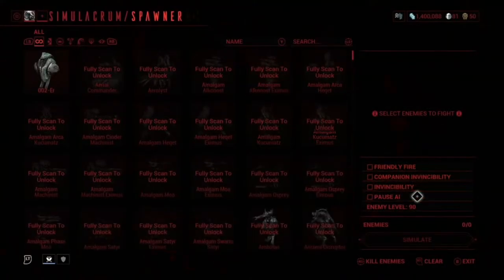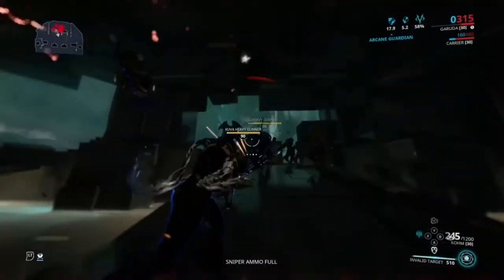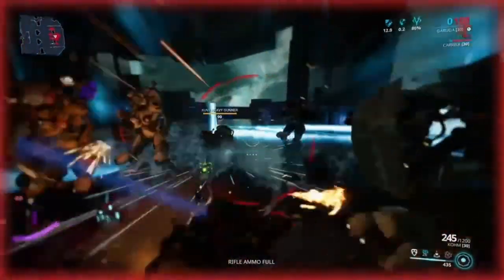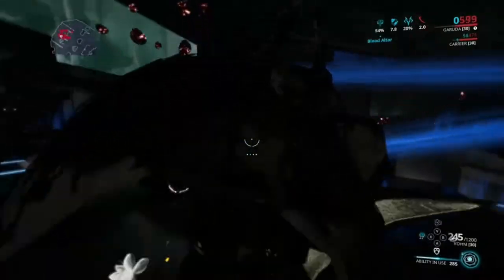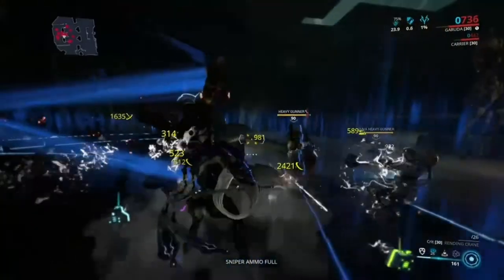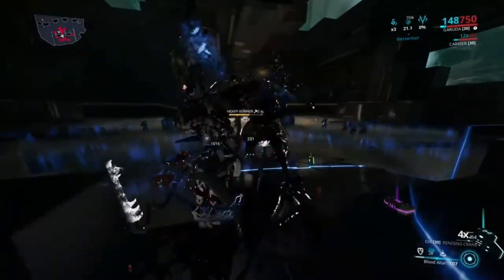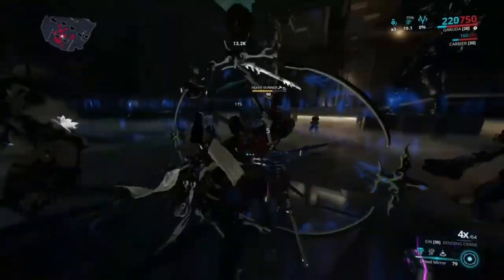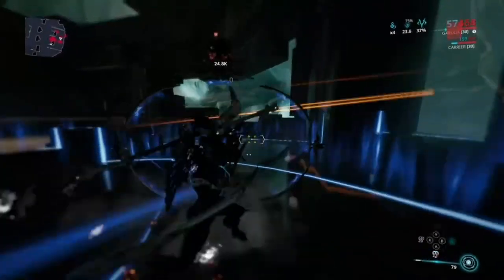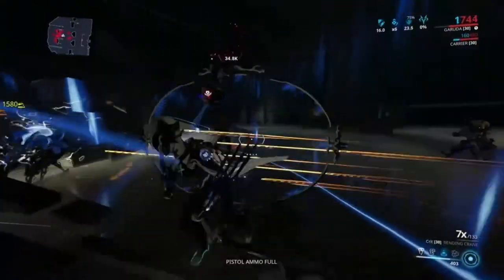Now I'm going to unpause the AI and show you exactly how she works. You want to use your Bloodletting, use your second ability — you can only use three at a time, but with three down you can do a lot of damage. As you can see, we're not dying; we're just losing shields and energy, not actually dying. Using melee to kill them, and because we have three Blood Altars down it's very hard for me to die right now.